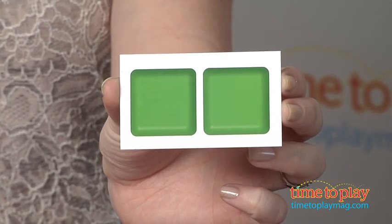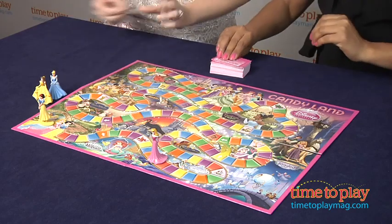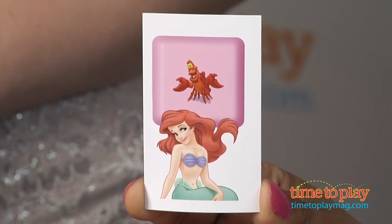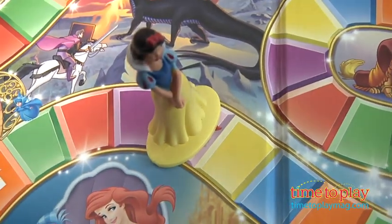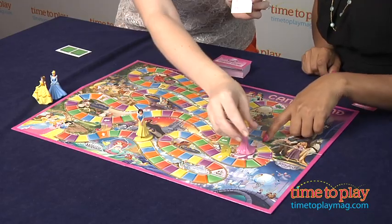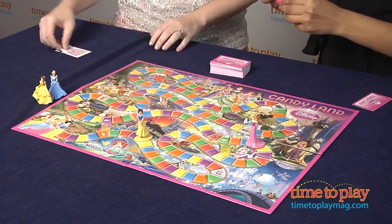Okay, cool. Double green — lucky you. So she's going to move forward two greens. Boom, perfect. And I get Sebastian! Yay, I'm catching up! Alright, who's next? Ooh, I get to go to Belle. So she's over here — she's like all the way here. Look at that, you just made it. Sweet, she's going to make it to the candlestick.